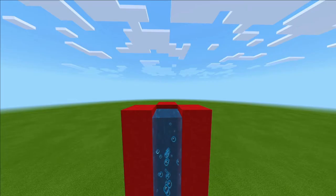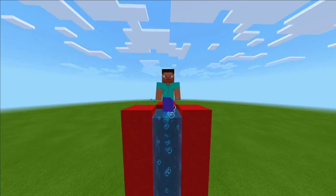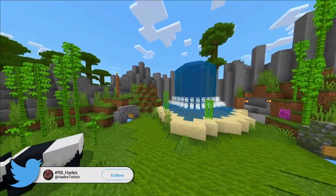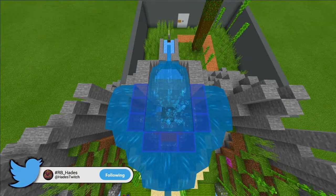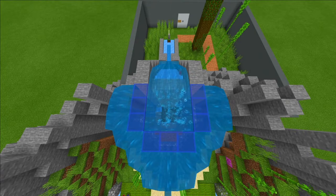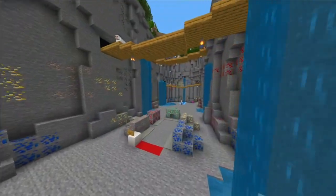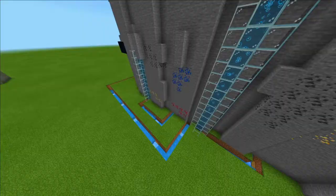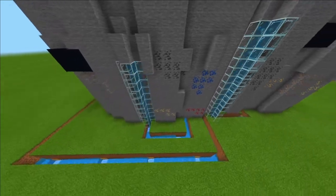You can also utilize water elevators to send your golf balls upwards. This is what I did on my bamboo forest hole — the ball travels up the waterfall, shoots out, and then the water sends the ball down. On my ravine hole, I used a combination of water manipulation and water elevators by using an elaborate pipe system.